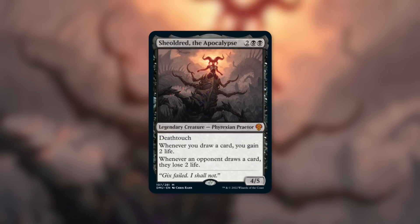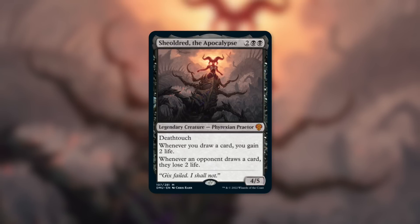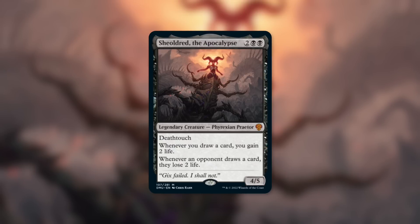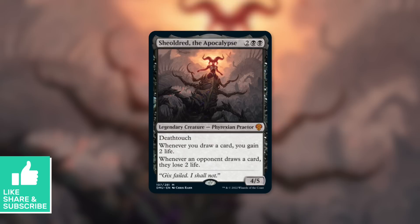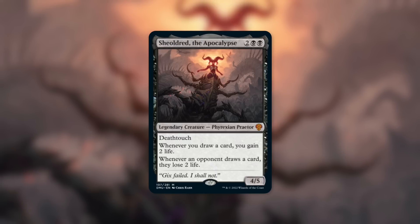Just going to your draw step — lovely, I drew a card and I gained two life. You can pad your life total very quickly with this commander. At four mana she's pretty low to the ground. While you're looking forward to your draws, your opponents are dreading theirs, punished two life per card drawn. This is quite a powerful, brutal commander that can take opponents out incredibly quickly.